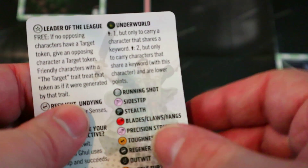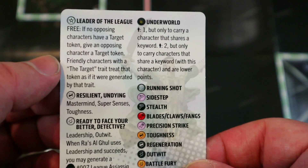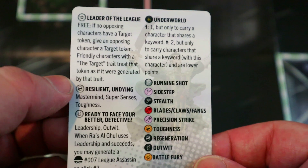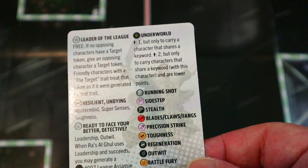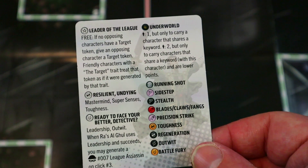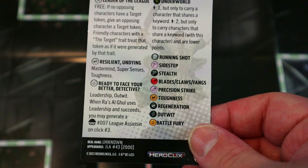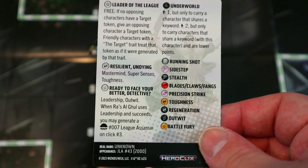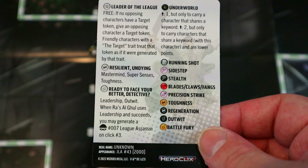Looking at his dial: 80 points, Running Shot, 12 attack, Blades, 18 defense, three damage. His key trait says free: if no opposing characters have a target token, give an opposing character a target token — friendly characters with the Target trait treat that token as if it were generated by that trait. So once you KO that first target, you put the token on a new one, then a new one. As long as he's alive you keep getting more targets and scoring those extra 25 points per KO.